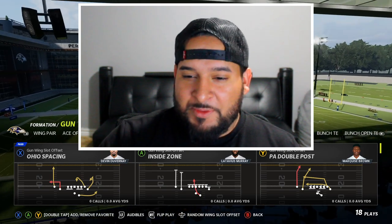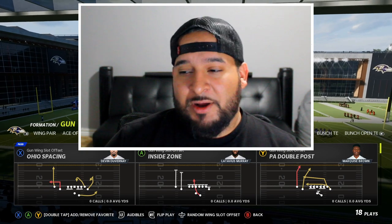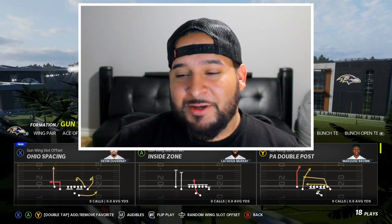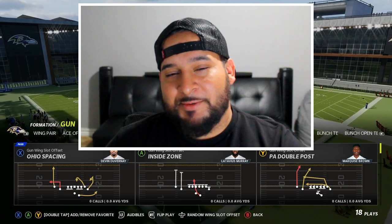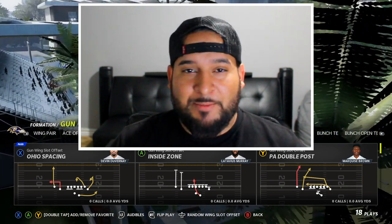The play that brought us here — the cover three, cover two, cover four bomb — is gonna be the double post, the PA double post. You're gonna see a continuation of these same route patterns out of different formations. You can't just go and pick a play and expect to be able to bomb. I'm gonna show you how to set up every single play that has some type of double post.